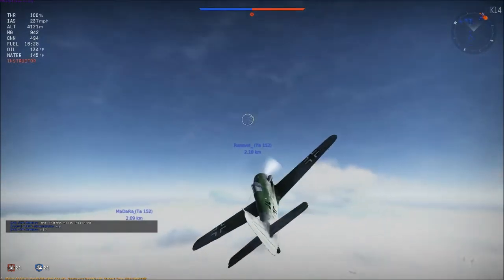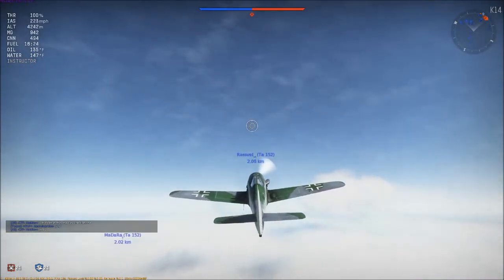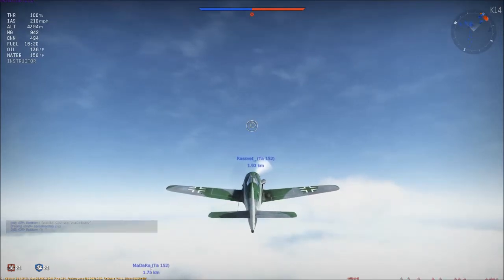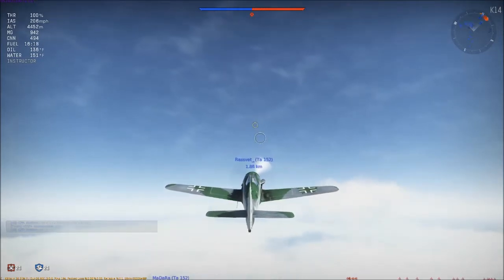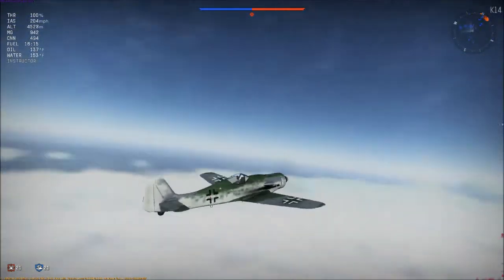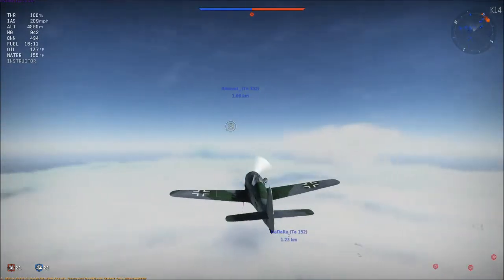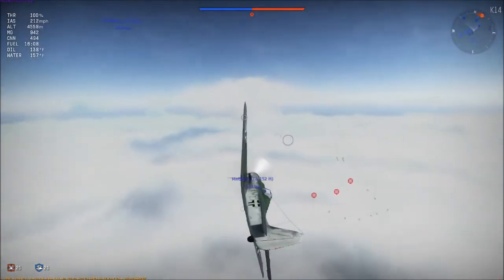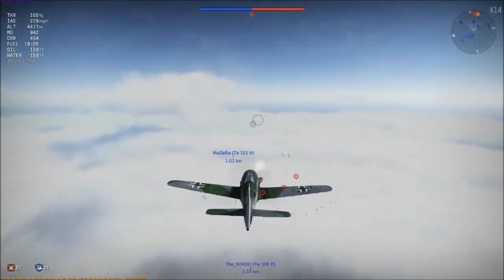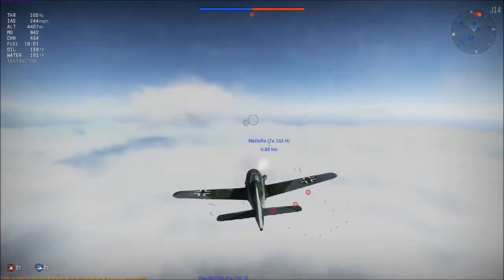I've seen my enemies use it in a very strategic way — they come up behind you, never really do head-on engagements, and they're pretty agile, but I've never really seen them do turn fights. So what I'm going to try to do is get to the rear of the planes from above them and take them out. I'm going to try to stick near my friendlies, because I'm not really sure how to use this aircraft yet.